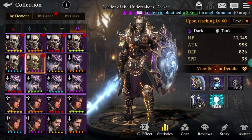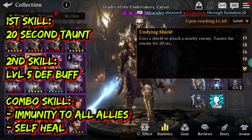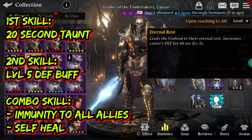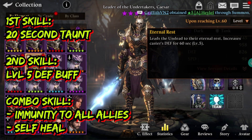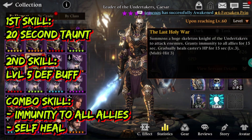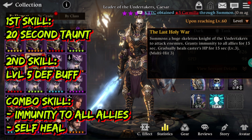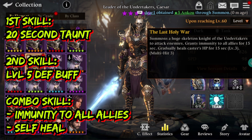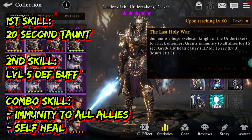So let's start with the skill description. First skill: undying shield — pretty much a copy paste, turns the enemy for 20 seconds, nothing special right out there. Second skill is known as the eternal rest — increases the costless defense for 60 seconds by level 5, pretty much copy paste. And the combo skill is known as the lost holy war. Grants immunity to all allies for 15 seconds, just like Simon — that is amazing.